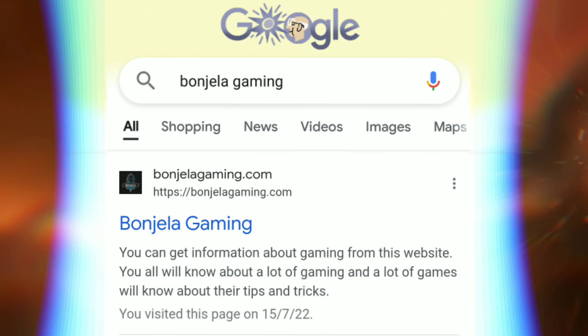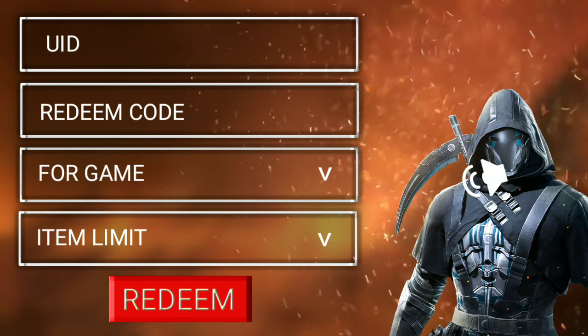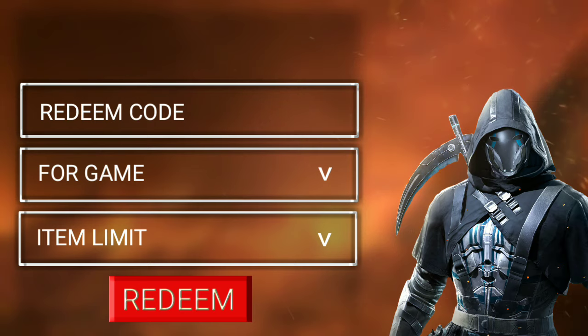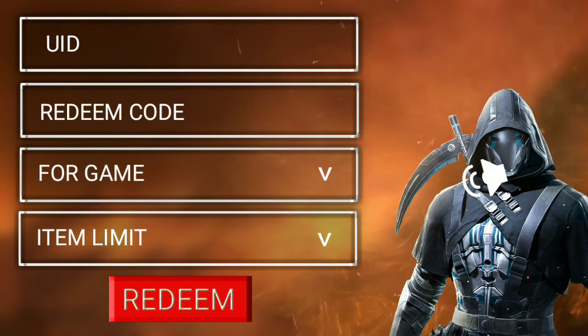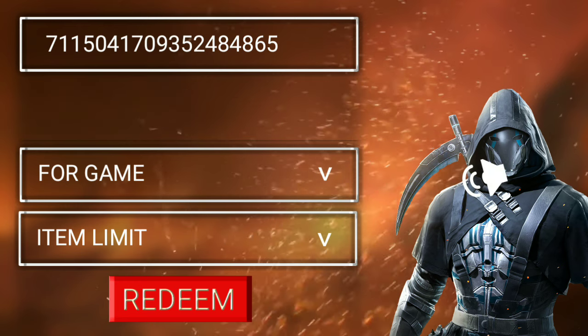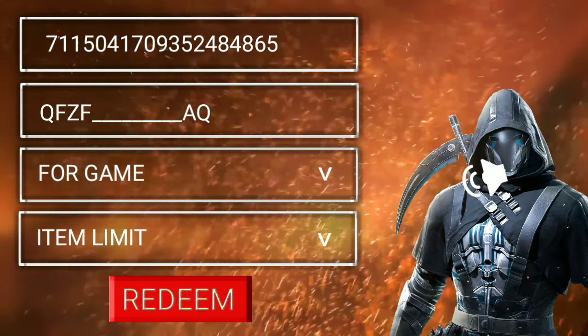By clicking on the top of the first post, when you scroll down, you will get a redeem code. Copy that code, then scroll down again — you will get a button, click on it. All of you will come inside this form. First of all, you have to enter your UID number — the UID number that is inside Call of Duty Mobile. Then enter the redeem code that you copied from inside the post.